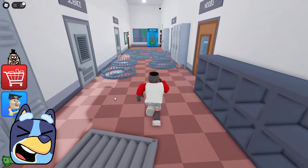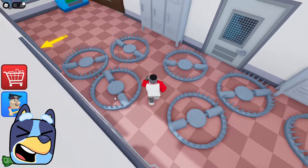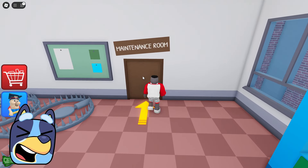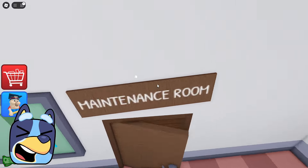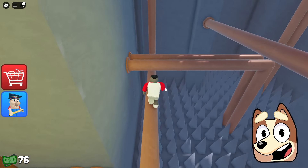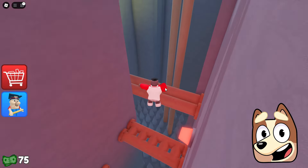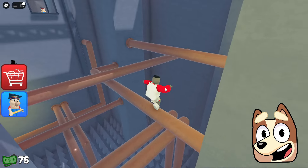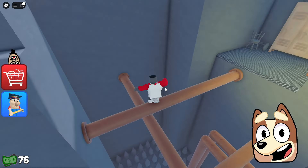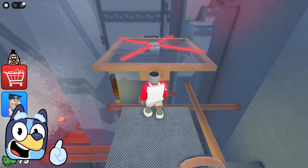Now it looks like we need to find a way out of the school itself. By the way, it looks like the teacher here really wants to catch us, because he has set traps everywhere. Now we ran into some room and picked up the money here. Now we'll have to run through these pipes. It seems to me that there are too many rooms with pipes in this school. I agree with you — this is really very amazing.